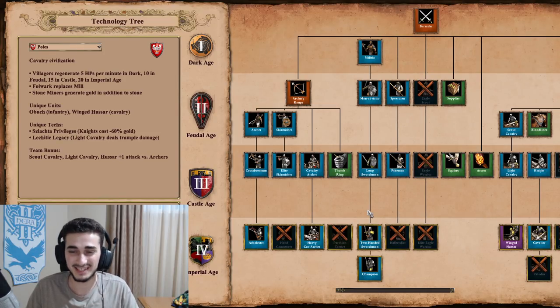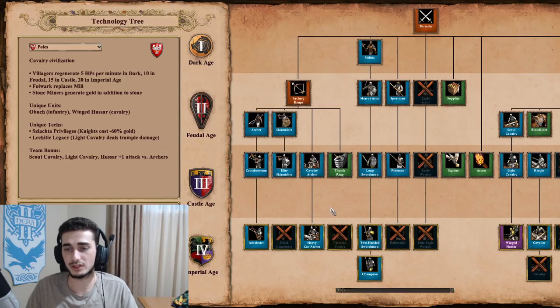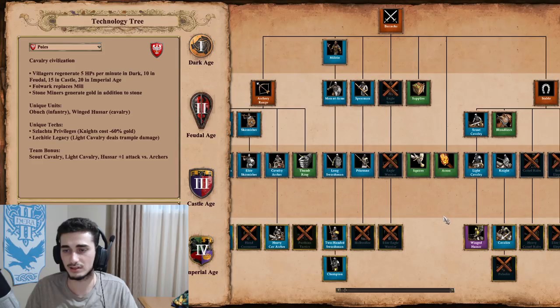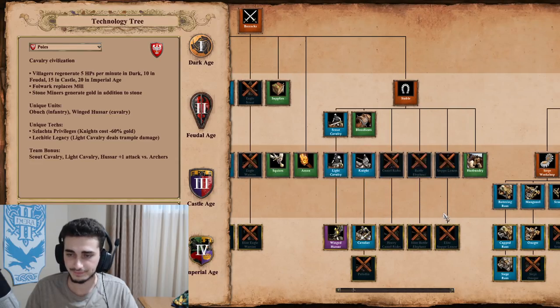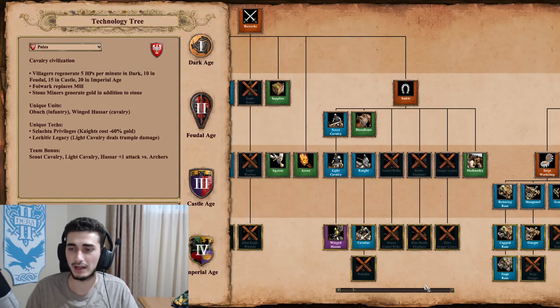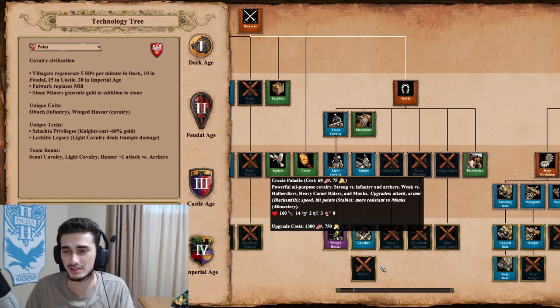Looking at their tech tree, they've got fully upgraded Arbalest, Skirmishers, Heavy Cav Archers — missing Parthian Tactics, no Hand Cannons. In the Barracks, they've got fully upgraded Champions with Arson and Supplies, but no Halberdier — must be noted. For Cavalry, they have the Winged Hussar and the Cavalier, but no Paladin. That's partly why Szlachta Privileges isn't that good — they're missing Paladin.